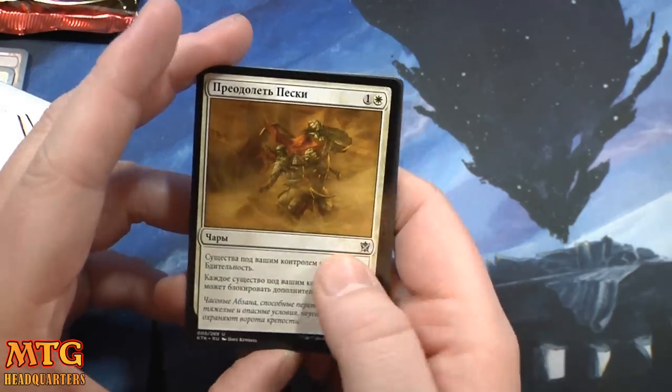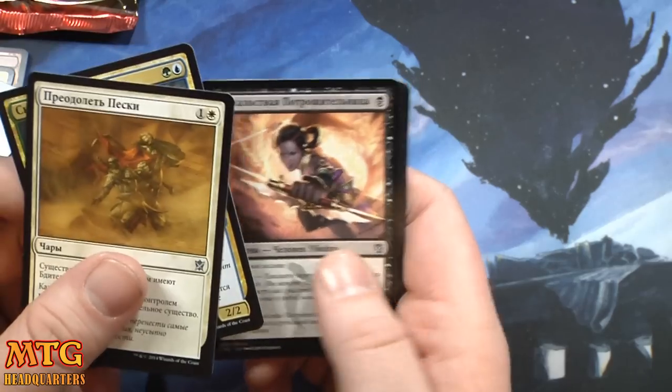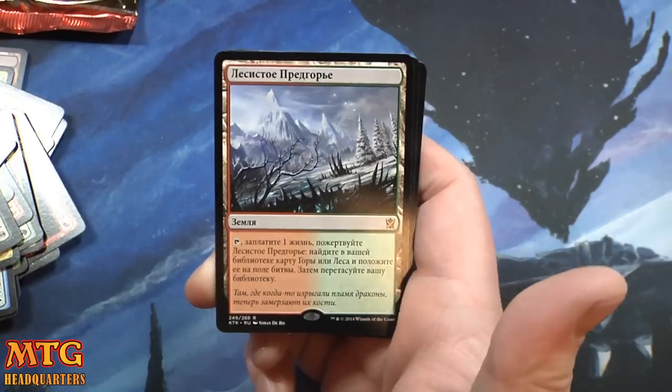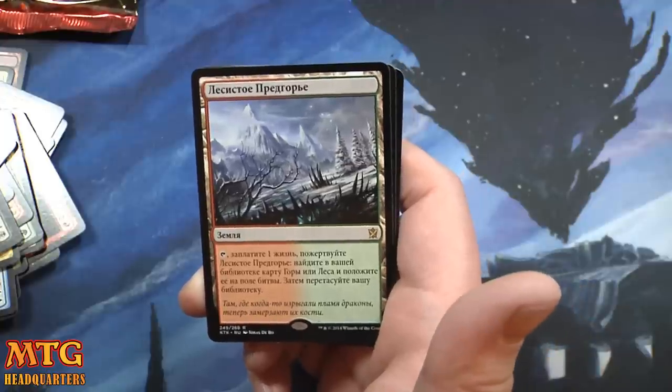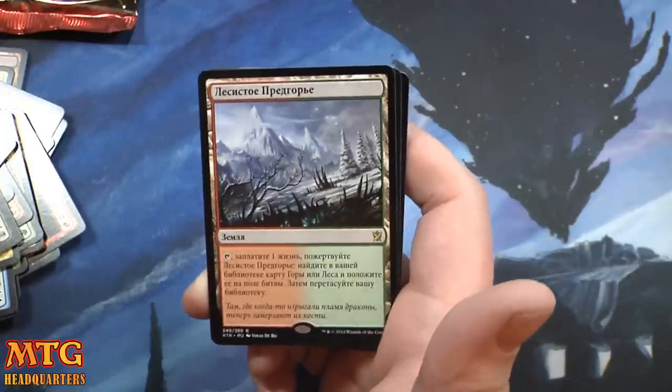I've already said the name of this card and now I forget. Ice Feather Aven, Ruthless Ripper, Wooded Foothills — three Wooded Foothills in the box. So four fetchlands and a Sarkhan in this box.